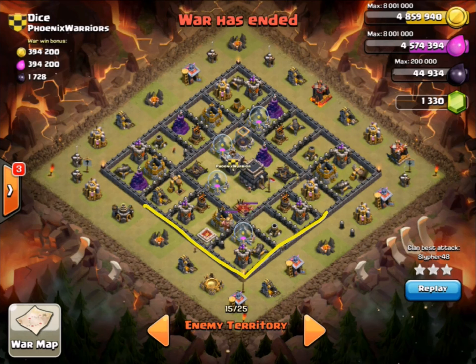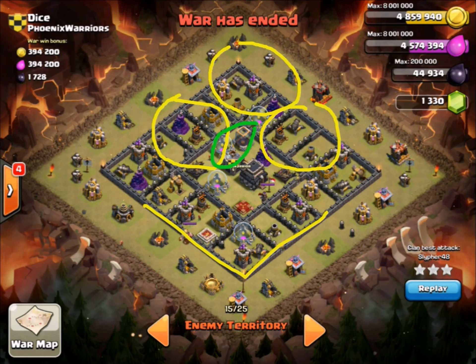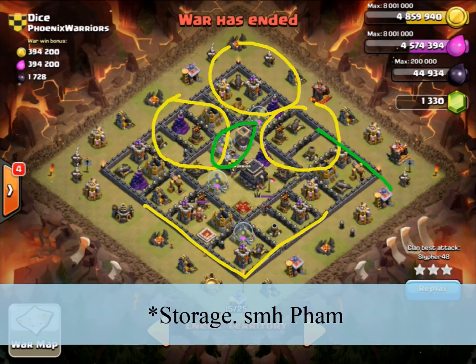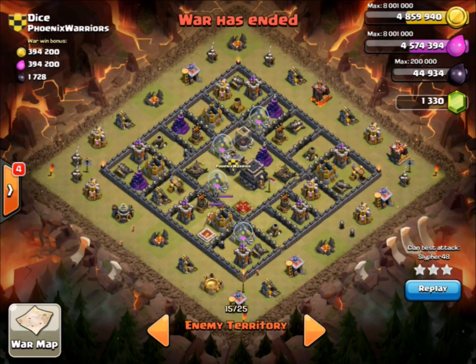For his heal placements, because his kill squad takes out the whole bottom corner, he only has to focus healing on his hogs in three areas. That allows him to work across the base faster and save a good number of hogs. One final note: this compartment does not have any defenses - just an elixir collector and a dark elixir collector - so the two packs of hogs will just converge into the wizard's tower.